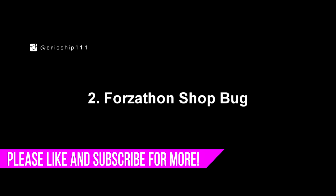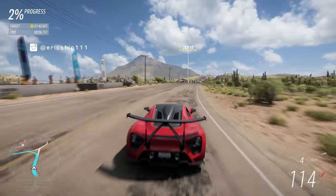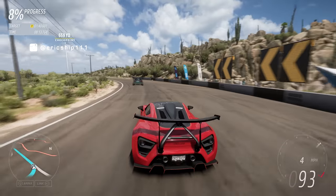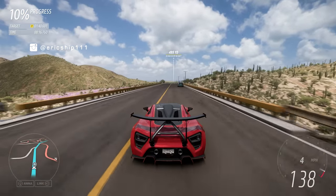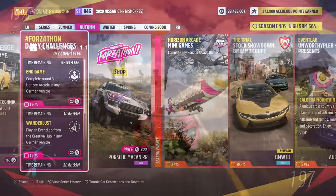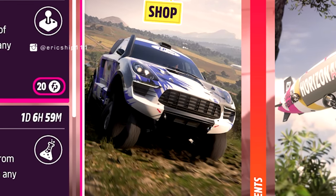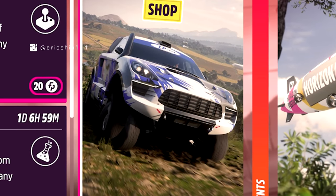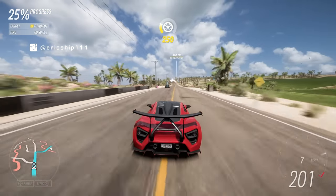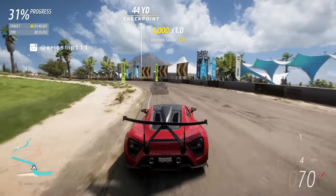Number 2: Forzathon Shop Bug. Look, I get it if there are bugs and glitches in vehicles through animation as there are hundreds of vehicles in the game. I'm not trying to make excuses for Playground Games, but it's just something a little more understandable. But how on earth does a still image or thumbnail become bugged? If we zoom in, you can clearly see that this Porsche Macan was pasted on top of some open wheel buggy. Look Playground Games, we noticed this, and I wonder what the original image was supposed to look like. Surely they could have just taken another photo. Not the biggest problem in Horizon 5, but a huge shout out to many of you on Xbox and Instagram for pointing this out. Thank you.